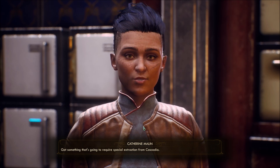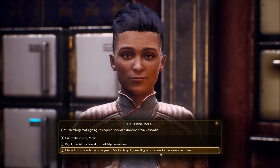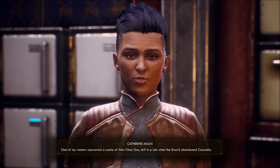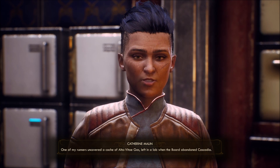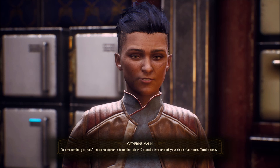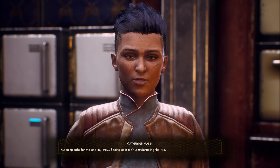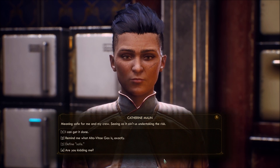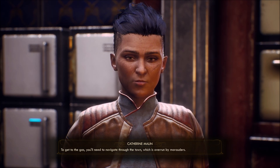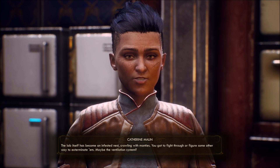Got something that's going to require special extraction from Cascadia. One of my runners uncovered a cache of Alta V-tide gas left in a lab when the board abandoned Cascadia. To extract the gas, you'll need to siphon it from the lab into one of your ship's fuel tanks. Totally safe. You're safe - seeing as it ain't us undertaking the risk. The town is overrun by marauders, and the lab itself has become an infested nest crawling with mantis. You gotta fight through or figure out some other way to exterminate - maybe the ventilation system?